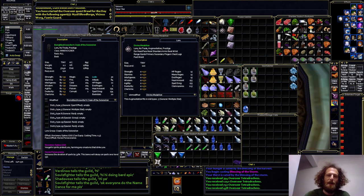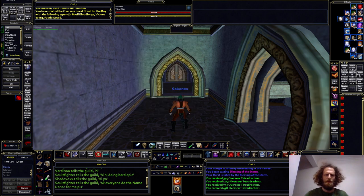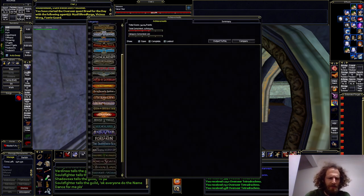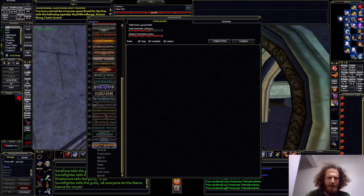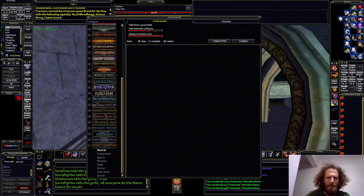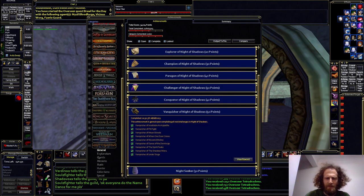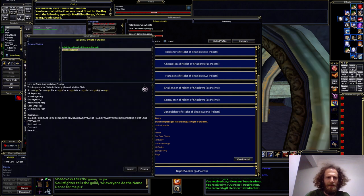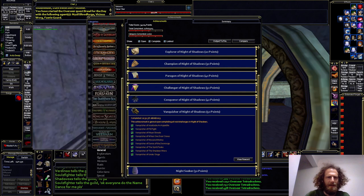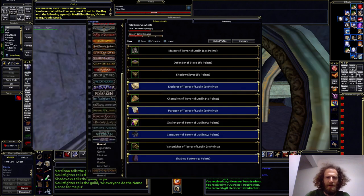I don't have the Masters Curio because I didn't raid much last expansion, but I only have a few more raids to do for that. So here in Night of Shadows I've got everything complete. It's the Vanquisher achievement — the last requirement to fully evolve the cloak — and then you get the Type 5 Aug for that. And for Terror of Luclin there's also an amazing Type 5 Aug for Vanquisher.